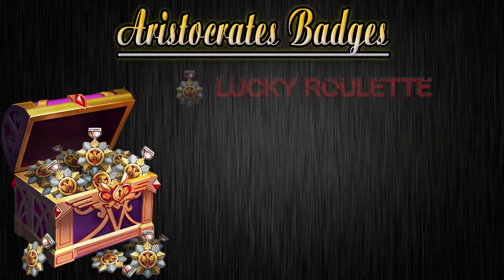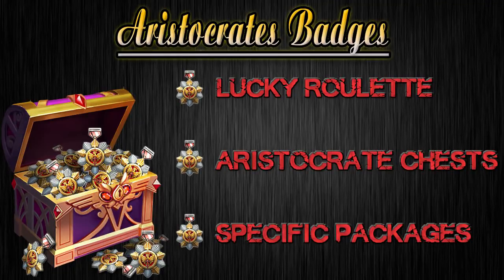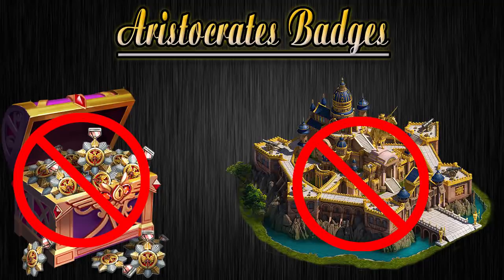Currently those badges are available through the lucky roulette, aristocrat chests from beast and guards, and through specific packages. No badges, no buildings.